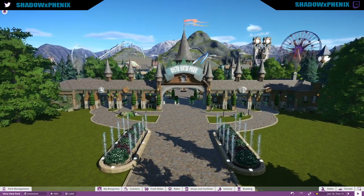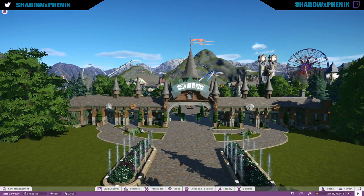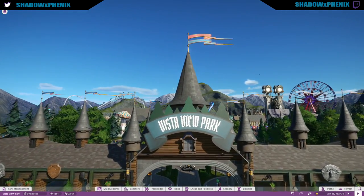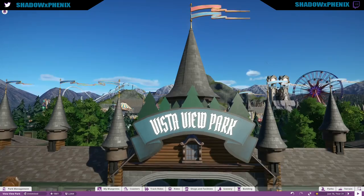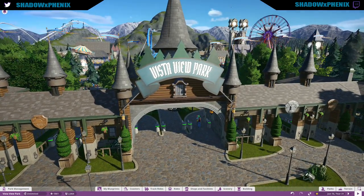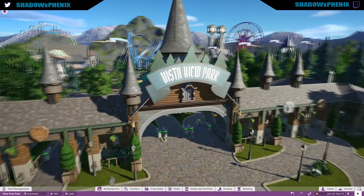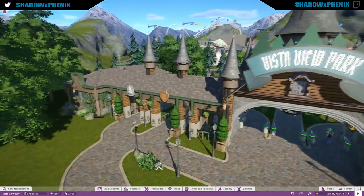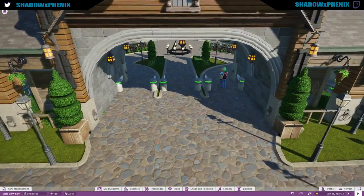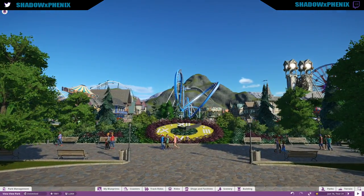With that little introduction done, let's get into the park and show you what I've been working on this week, since I lost a lot of my recordings and they weren't very good. One of the first things I did since the last time you saw the park is I've worked on the sign — I've added some little trees and stuff to the actual sign over the entrance. And there's a beautiful, beautiful floral clock.